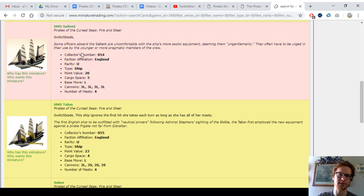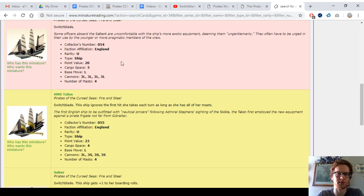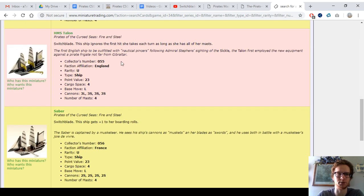HMS Salient is quite good, I think. This one's 20 points — you've got three L cannons, and then five cargo. So she could be a little bit of a hybrid. The English have enough crew to pull off that role for her. The Salient, I think, is the one most suited to be a hybrid. Probably not going to get much gold with switchblades, but at least you can have that option with that one.